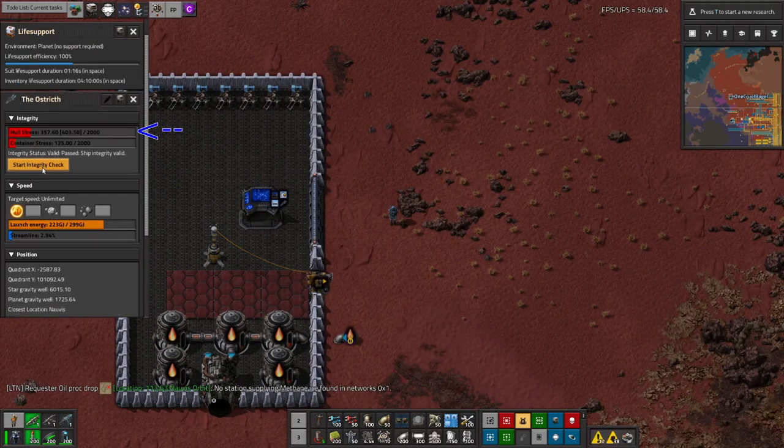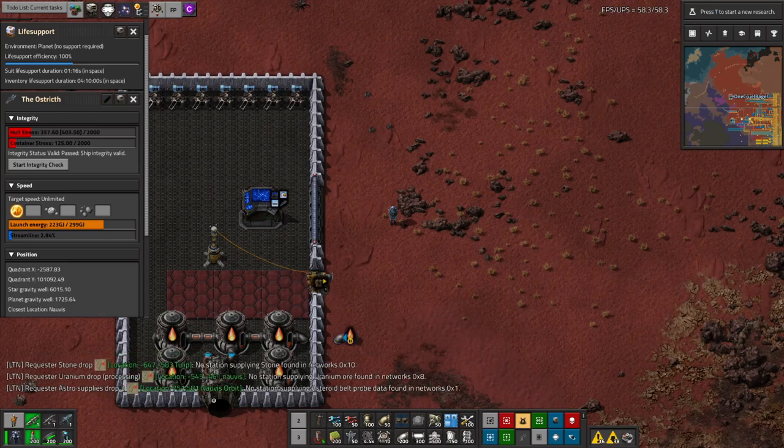In here, we can see the hull stress and container stress. Hull stress increases as you make a ship bigger and will also increase faster if the ship is long and thin. The closer the ship is to round, the lower this number will be for a given area.